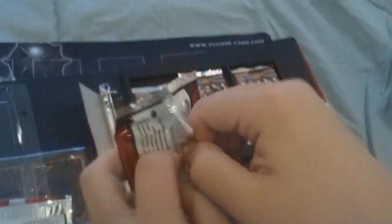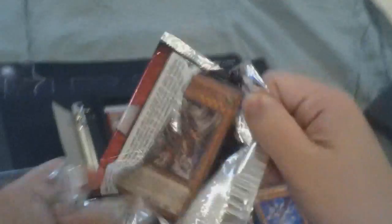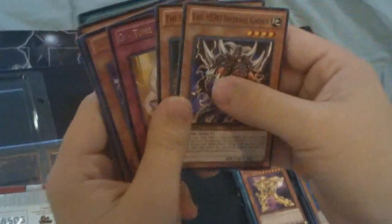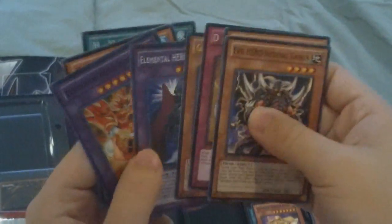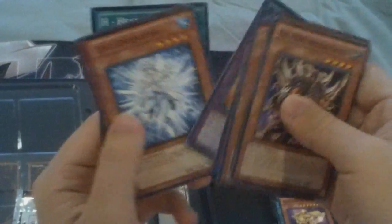Second pack. Evil Hero, Sick Samurai, Gladiator Beast, Dark Neos, Inferno. Oh man, JD.